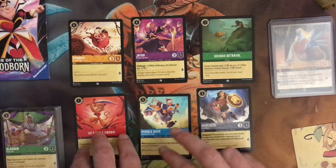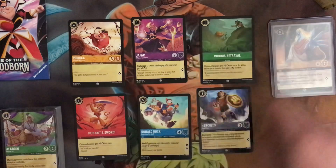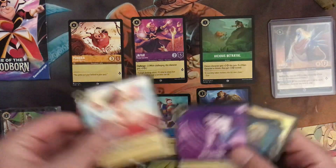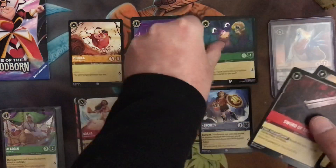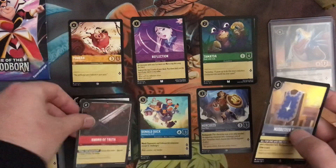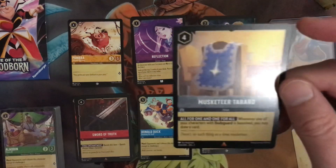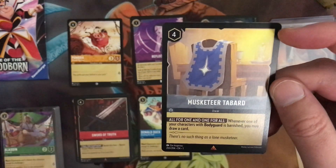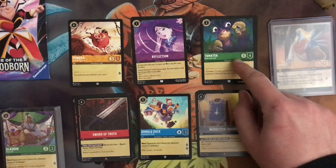Although on promotional stuff, it's actually like steel, amber, amethyst, and then sapphire is the last one — so it's kind of weird. Then we had Moana, Reflection, Tomate, Sword of Truth, and Musketeer Tarban. Whenever one of your characters with bodyguard is banished, you may draw a card. Bodyguard is a pretty strong mechanic.